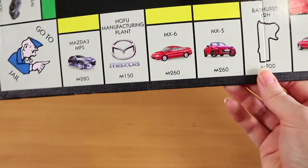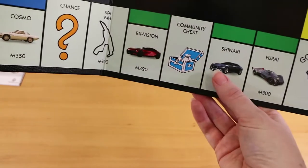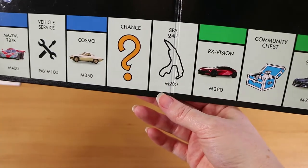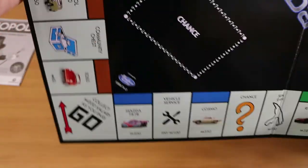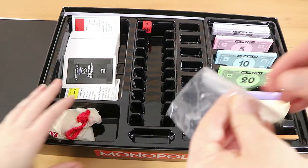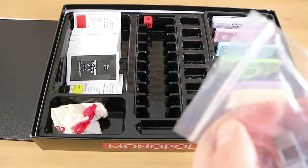There's another manufacturing plant — Hofu, maybe. Go to Jail is the same. These ones certainly look a bit fancier. Our last race is the Spa 24 Hour. The Cosmo and the Mazda 787B are the most expensive properties. Vehicle service replaces the other tax. In the middle of the board, it just has the logo and the rest is black. They always change the properties in these company variations, but the theming on the board aside from the properties is pretty minimal.